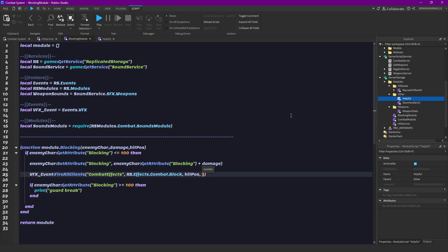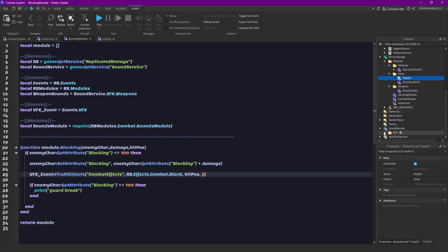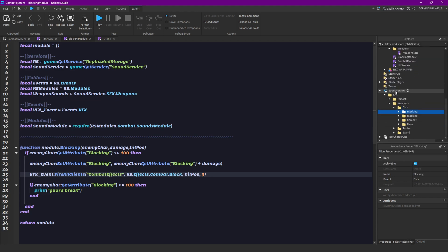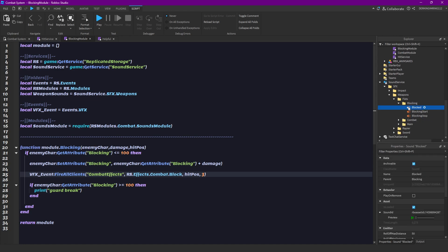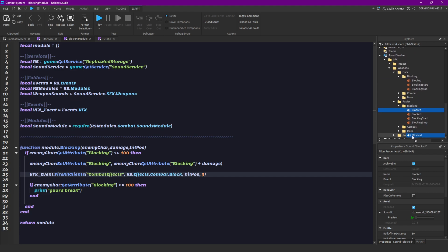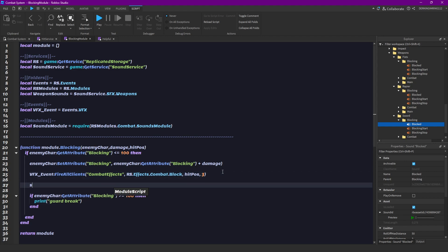Now we can also play a blocking sound, and I already have some prepared. Open your sounds house, then the weapons folder, go into weapon, then you want to create a new folder — that is the blocking folder. In that blocking folder, you want to have a new sound, and that is the blocked sound. Just add that there. I'm quickly gonna add this to all the folders — it's just a simple sound, you can change that for every one of your weapons.